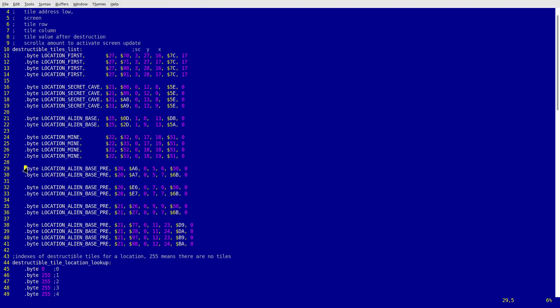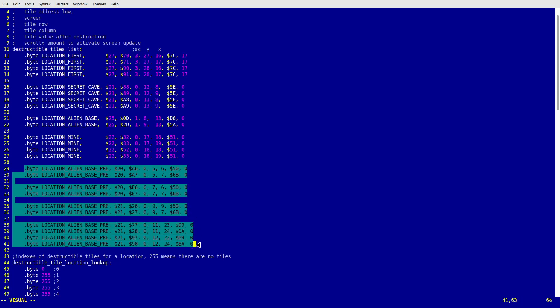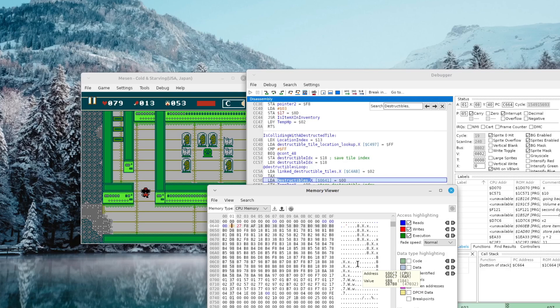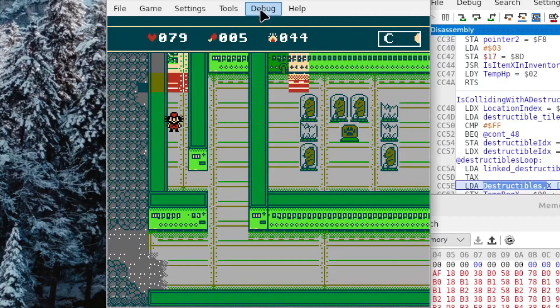I didn't have any buttons or switches in the game, so I figured I should use the destructible tile system for this task — the same one that caused the screen flickering previously. To kick things off, I created three two-tile-wide doors and a four-tile switch as destructible objects. The switch didn't work yet, so I tried to open all three doors by changing destructible object statuses with a debugger, which let me enter the next location.